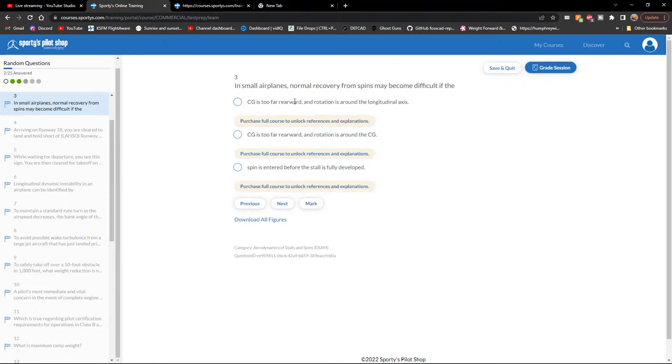Small airplanes: normal recovery from spins may be difficult if the CG is too far rearward and rotation is around the longitudinal axis. The answer is actually that rotation is around the CG, not the longitudinal axis. Got it.